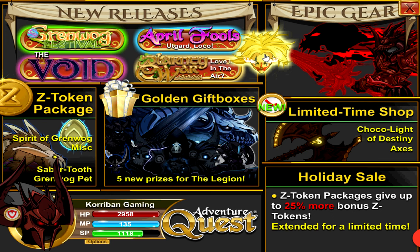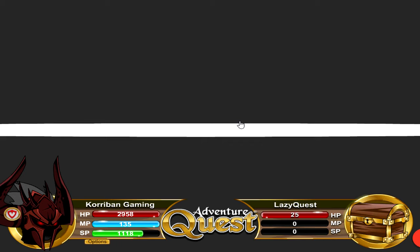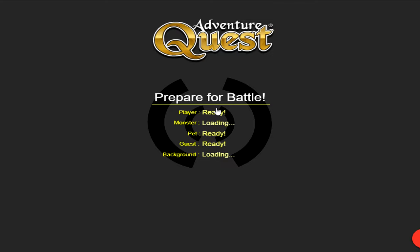Another even better method — unfortunately only available during April when the April Fool celebrations are going on — is the Lazy Quest. For most people, you go to today's event, click on the spinning local hit, and then go to the 2017 Lazy Quest. You can also access it from your April Fool's painting, though it's disabled after the April Fool celebrations end each year. Once inside Lazy Quest, all you do is leave your computer on and it will stock up gold and EXP for you if you're not already max level. Your respective gold and EXP caps will still be in place, but this is a great way to earn EXP and gold every day by basically doing nothing during April.